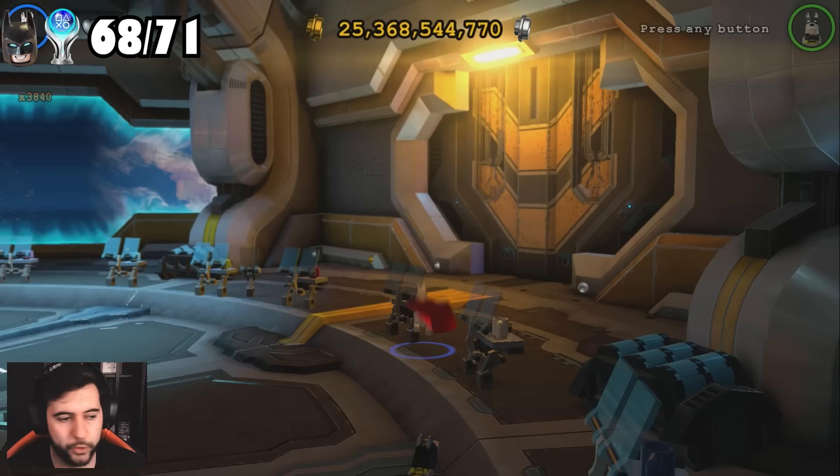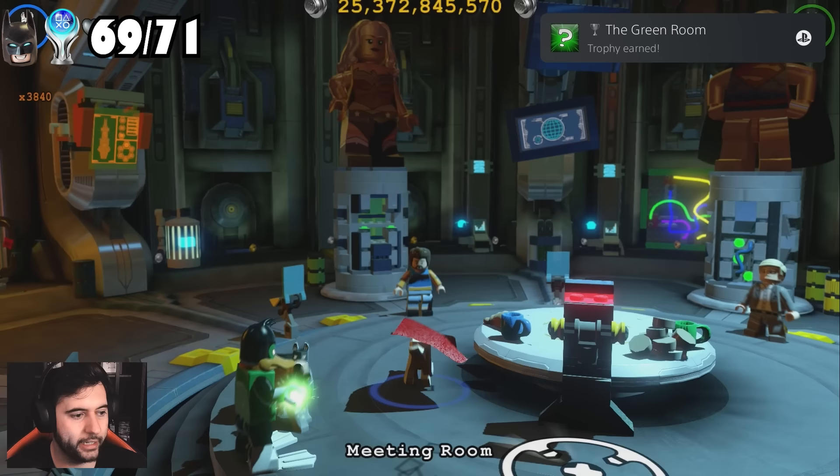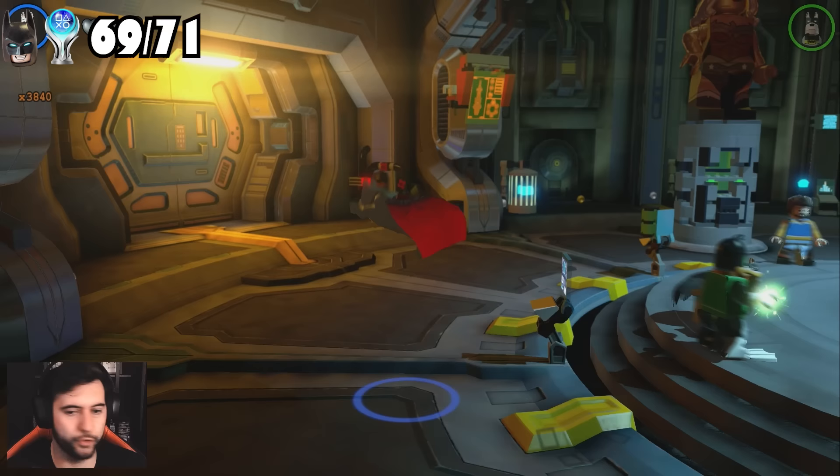You have to have 100% before you activate the LEGO fountain, which is why it's normally the last trophy. I'll go through here — there's a party. Look, there you go — the green room. All the guys are here. Now there's one trophy left for 100% and it should be the platinum.